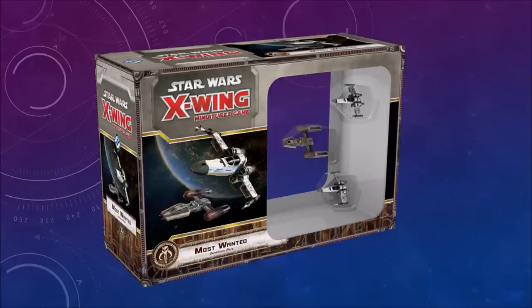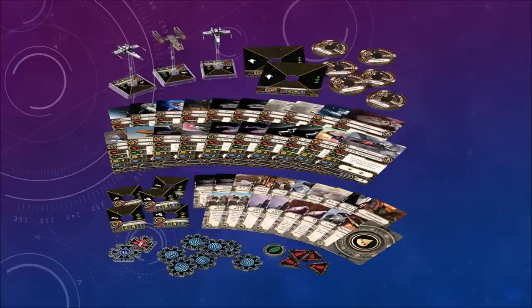This is the Most Wanted expansion — again, two Z-95s and one Y-Wing. There's a lot of components. They come with six maneuver dials. Even though it only comes with two Z-95s and a Y-Wing, it also comes with cards for the HWK-290 and the Firespray-31. So if you already have those expansions, you'll get additional cards for them. You don't actually get the Firespray or the HWK with this expansion, but you get the cards for those ships.